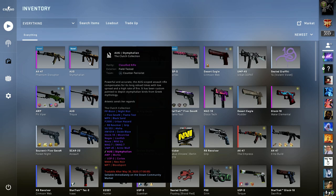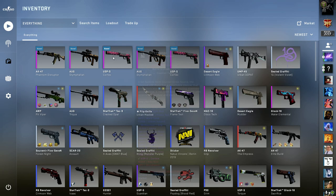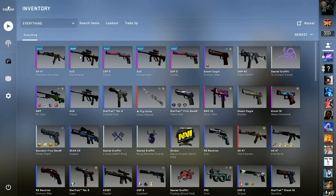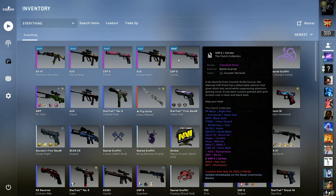It's an alright skin - I probably would never buy it but I've got it now, and it actually looks really cool. It's got all these unique looking designs on it. You can also get a USP - the USP Cortex looks sick, especially if you get the right float. That one's not as great but people like it. And those are pretty much all the skins you can get from these trade-ups. With the Clutch Collection trade-up, the best part is that it only costs five dollars so you can do it a lot.